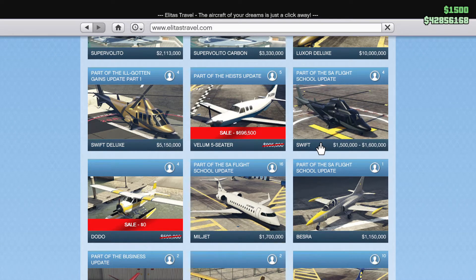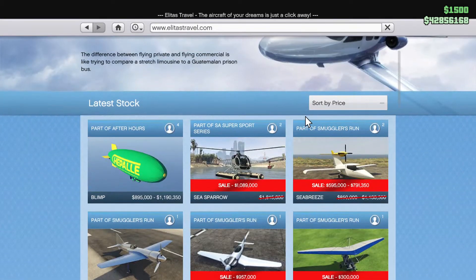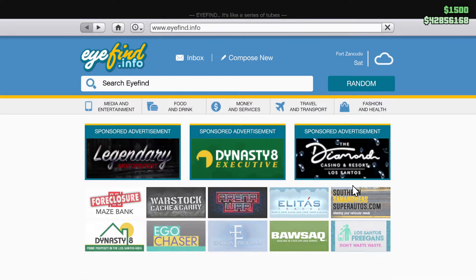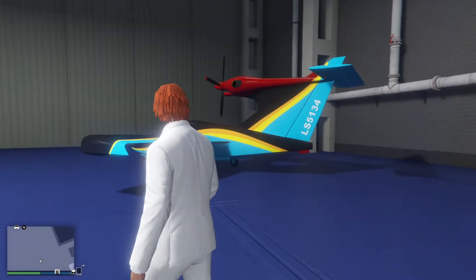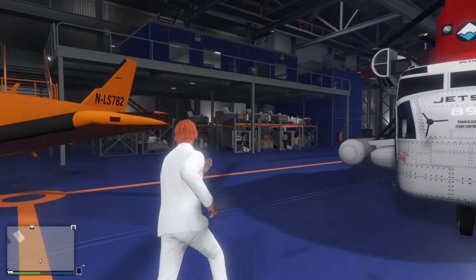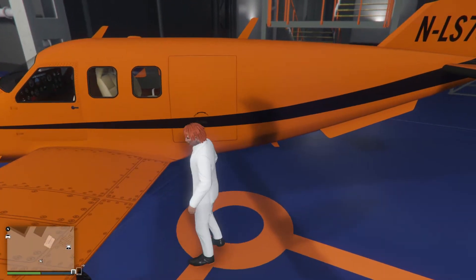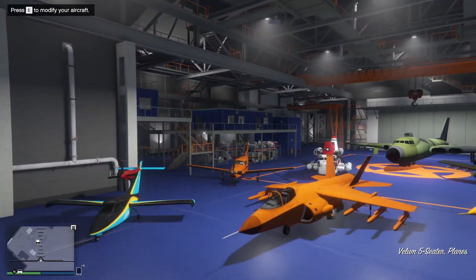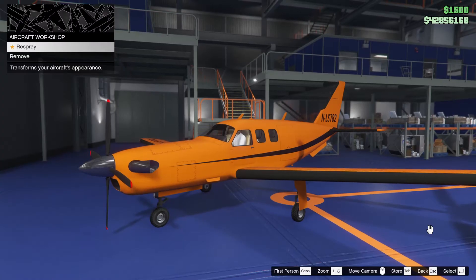The Vellum 5-seater is on special discount — nearly 700 grand. For that money you could nearly buy the Sea Breeze, so that would have to be the plane of the week. However, we're going to look at the Vellum today. This is more of a collector's kind of plane and performance-wise it's a bit of a mix. I'm going to show you modifications and what you can do to it.